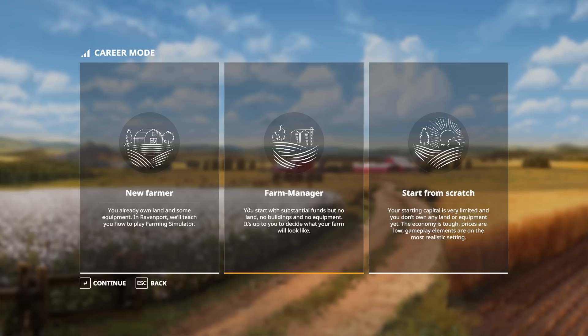Medium mode is where you start with quite a bit of money but nothing — no buildings, no land. That's one of the big changes from the previous game: you now have to buy land rather than buying fields as such. In hard mode you start with around half a million, but it's all in loans, so you've got to make money while paying loans back. In the middle mode some of it is a loan, but not very much.